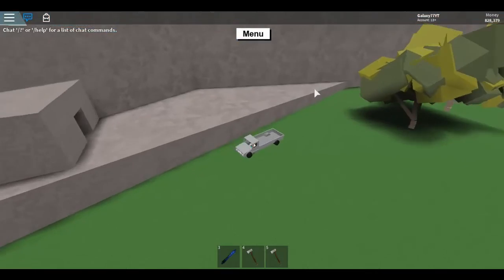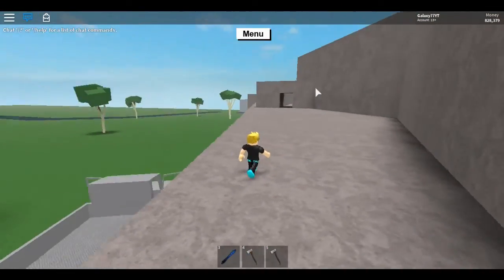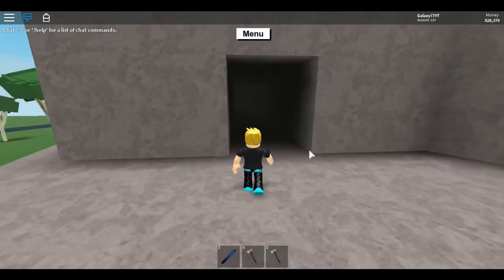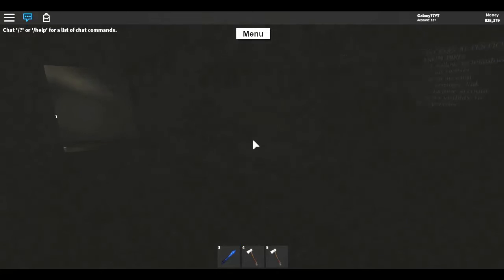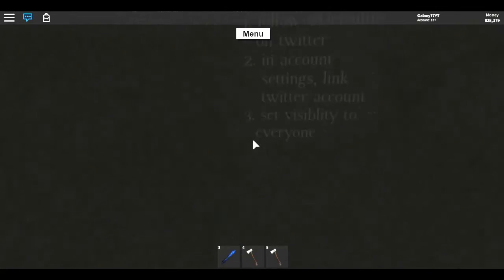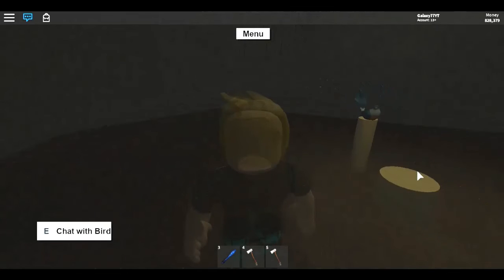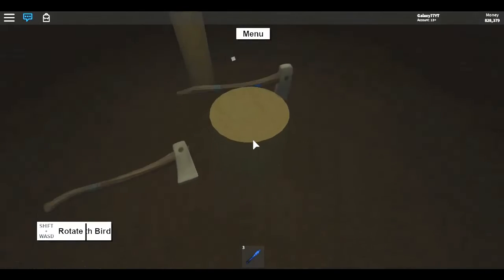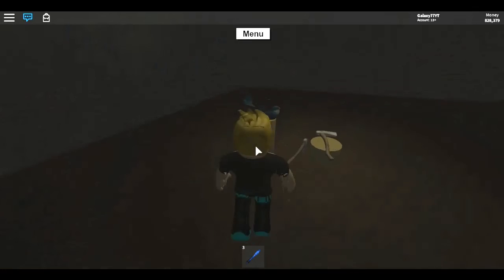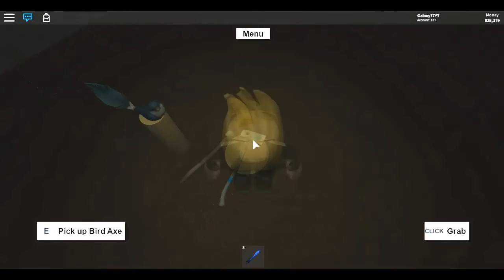I'm backing the truck up here. To earn the bird axe, you need to have your Twitter account linked with visibility set to Everyone, as we did at the start of the video. Head over inside — you can see there's a cute little blue bird sitting there. Take one of your axes and put it on the little wood stump, then chat with the bird and it will bless your axe.